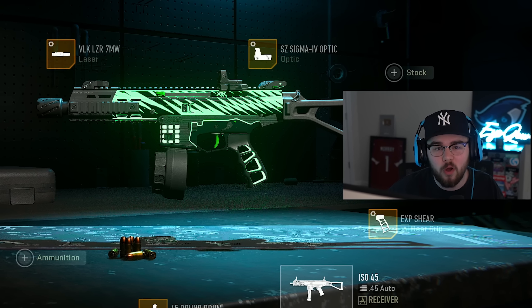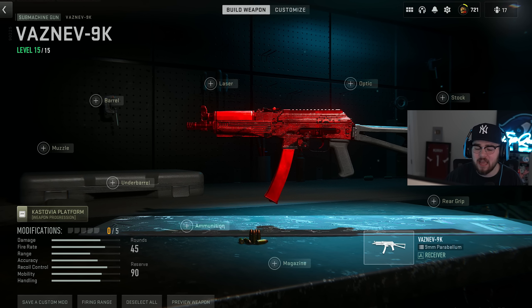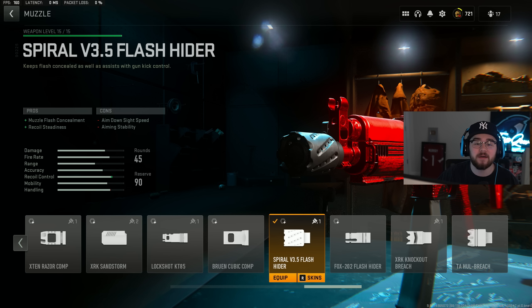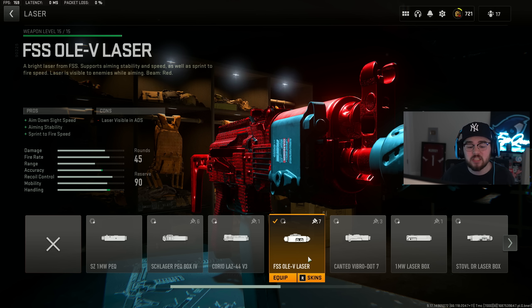Loadout number two is the Vasnm 9K, which in my opinion is the best SMG for mobility — you can absolutely glide around the map with this thing. We're running the Spiral V 3.5 Flash Hider for the muzzle. Tuning: negative 0.52 for ADS speed, plus 0.19 for gun kick control. I also have the FSS Olev laser giving ADS speed, aiming stability, and sprint-to-fire speed, making the Vasnm 9K a whole lot faster and more of a beam.